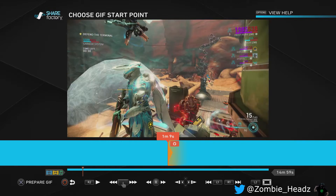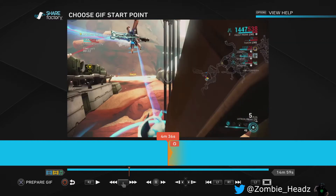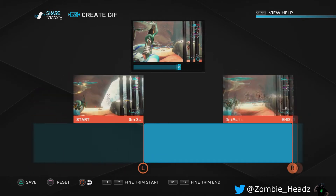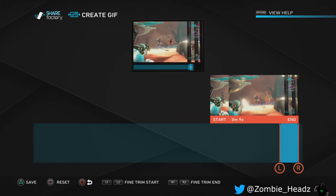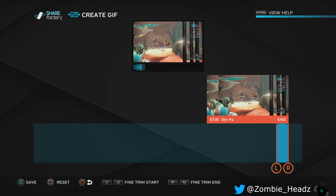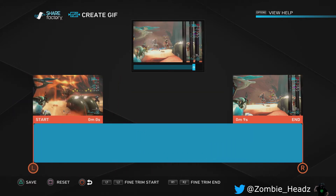Scroll over here — a GIF on here is 10 seconds long, so you have exactly 10 seconds as the max you can make this GIF. You scroll with your left and right joysticks. You can fine-tune it — like boom boom boom boom. If for some reason you wanted a one-second-long GIF about just shooting an enemy, there you go. But you have 10 seconds, and you want to make sure you pick the beginning at the beginning of your clip.